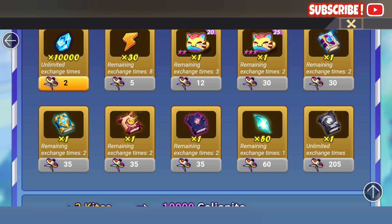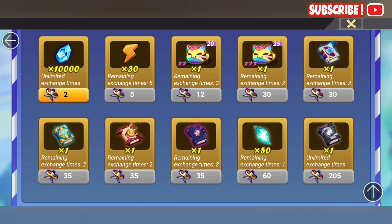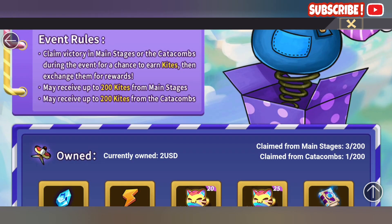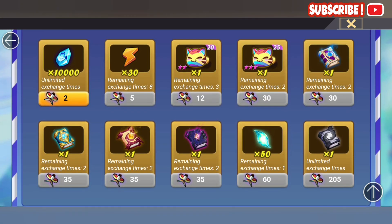Here's the catch: look at the bottom — LD Scroll, unlimited exchange times. Unlimited sounds great, but for a free-to-play player you're only given 400 kites total, which means you can only buy one LD. It's not truly unlimited — it's limited by your kites. However, if you're a pay-to-win player you can easily get around 26 LD scrolls, because you can also claim another 400 from elsewhere. Free-to-play players, unfortunately, can only buy one.